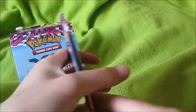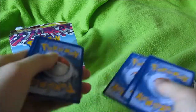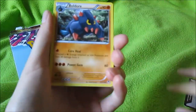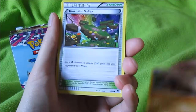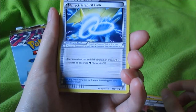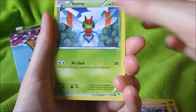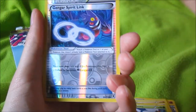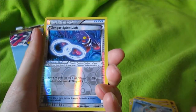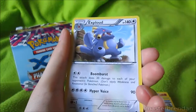I'm gonna try one more anyway. Okay, we have a Baldo, Dimension Valley, Mewtwo Spirit Link, Dino, Gligar, Litwick, Yanmega, Tordal, Kingdra, Spirit Link reverse, and an Exploud rare. Awesome!